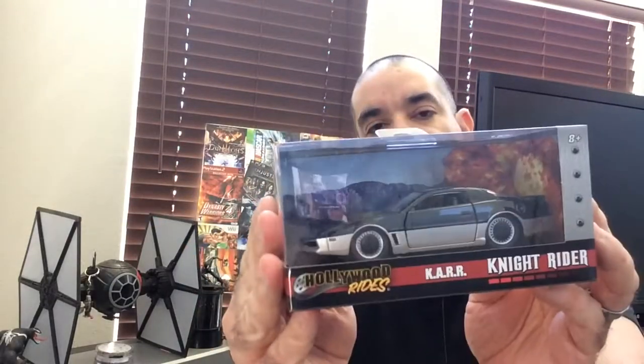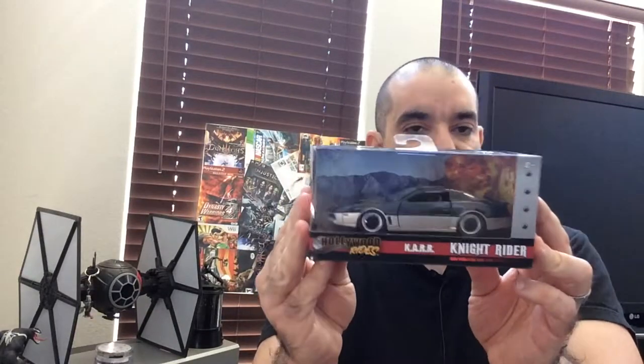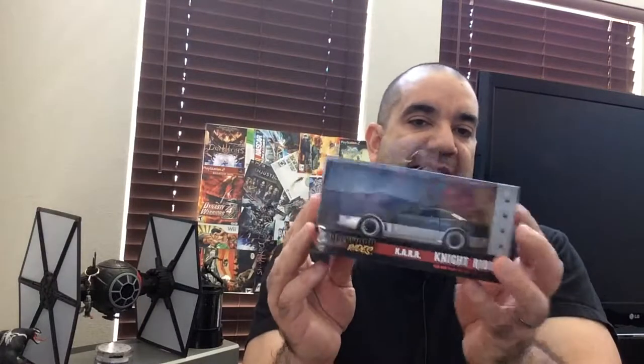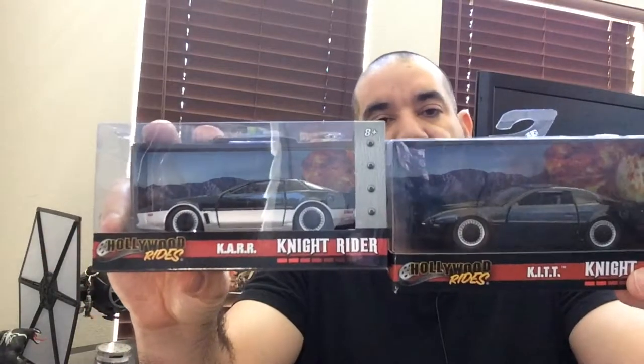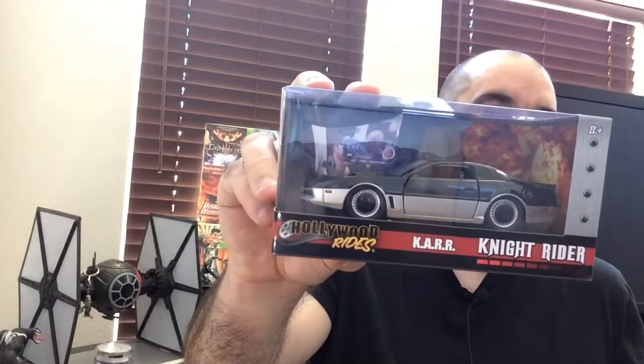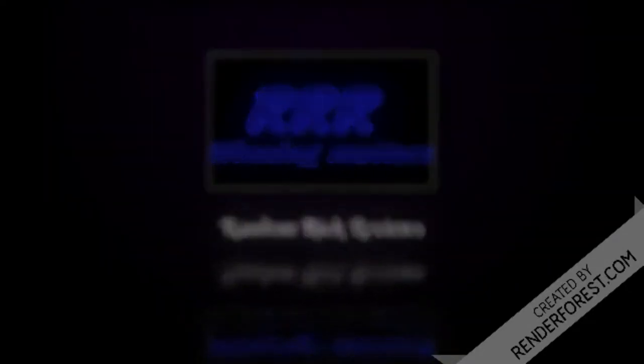KARR is the superior version of KITT — he's actually the prototype but he doesn't have any of KITT's weaknesses. He doesn't care about protecting human life or any of that stuff; he was programmed with self-preservation. KARR is all about KARR — got to respect that. At one point I guess he ejected his passenger to drop his weight and increase his chance of escape. That's smart thinking. So KARR is awesome — two-tone Trans Am. KITT looks good, but my favorite from the show is definitely KARR.